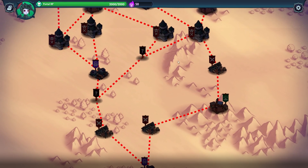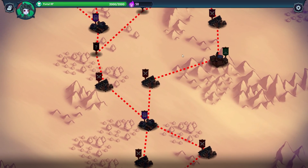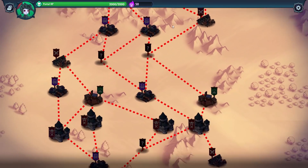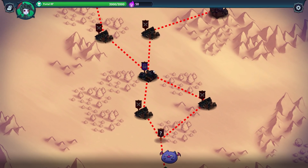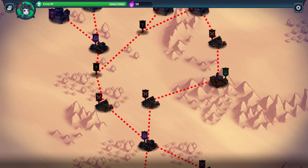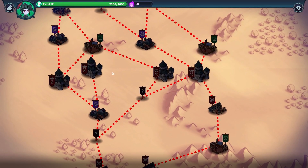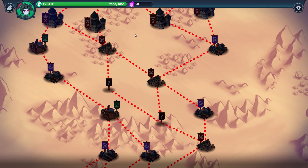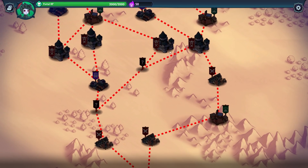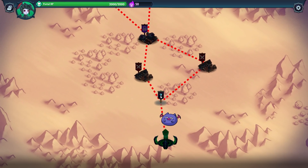My first and only playthrough while testing, I got about midway up the tower. You have your random encounters — it can be anything: some sort of encounter where you make a choice and get different rewards. You've got battles, rest sites, shops, and mini-bosses around these areas. Very, very familiar to anyone who's checked out Slay the Spire.